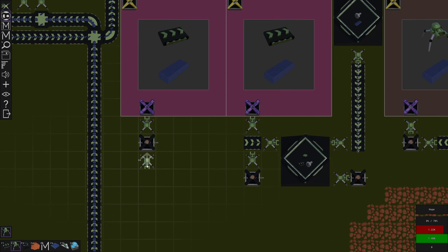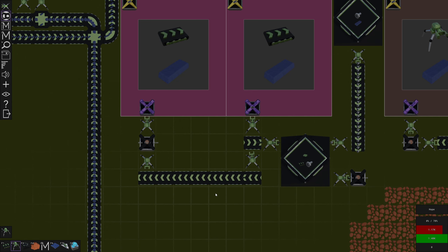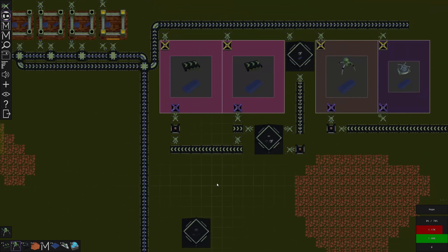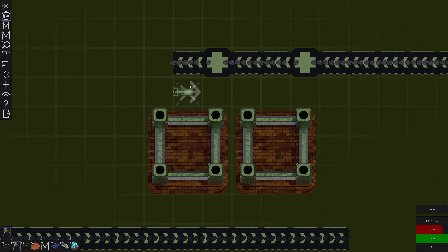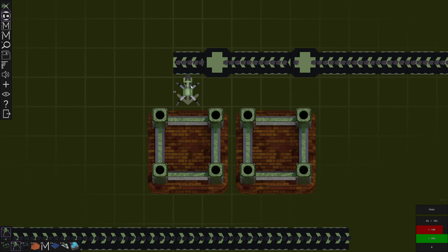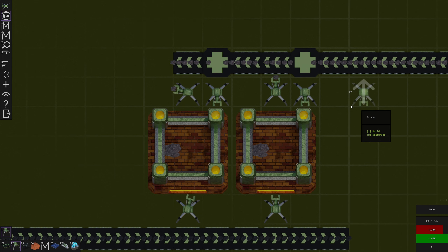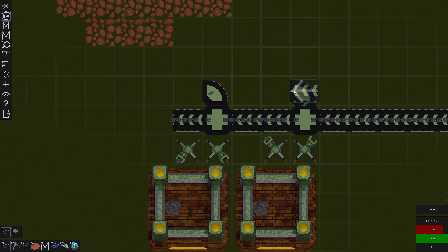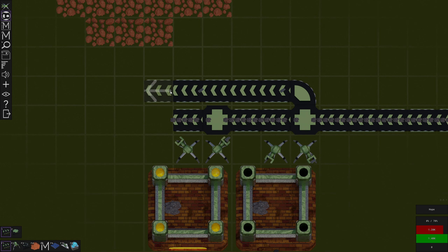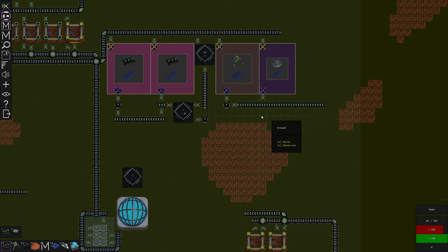I was thinking about it and maybe instead of this, to save one, I'll go like this. I think that's better maybe. Are we able to smelt stone? I actually don't know — I think that's how we get the stone bricks. Let's see how that works. Yeah that looks good — we've got some stone bricks being made. We can add more later once we have the resources.